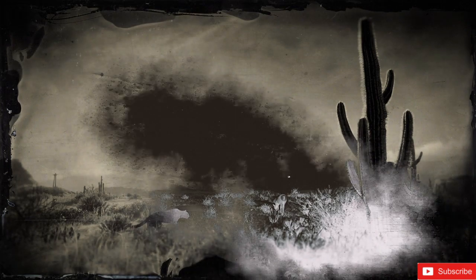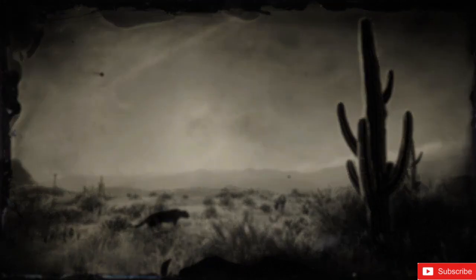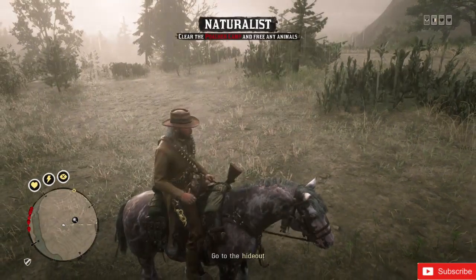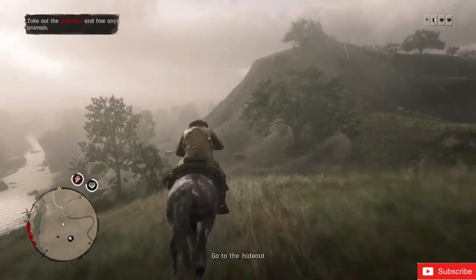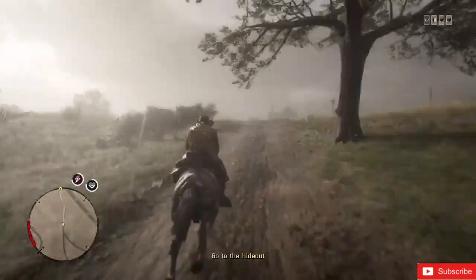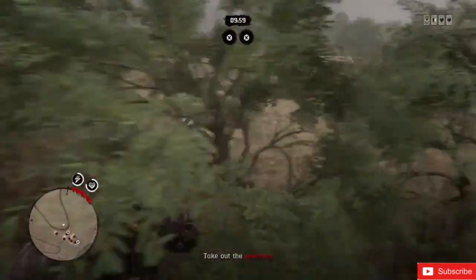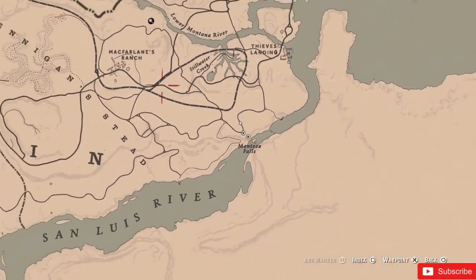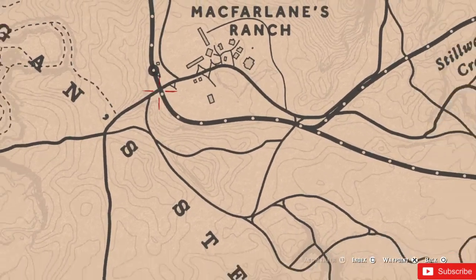There's going to be a black screen after that cutscene. Just head towards that hideout as shown in the video. As soon as you see the timer, quickly turn back and go for the train tracks near McFarlane's Ranch. I'm going to show you the exact location where you have to go — right here.